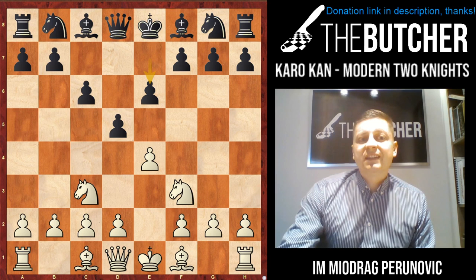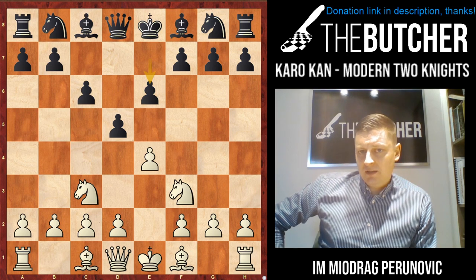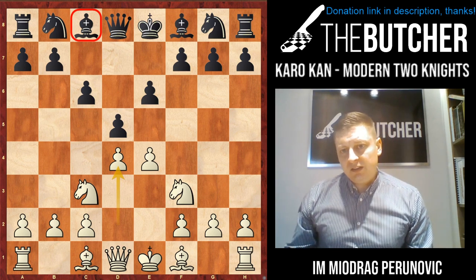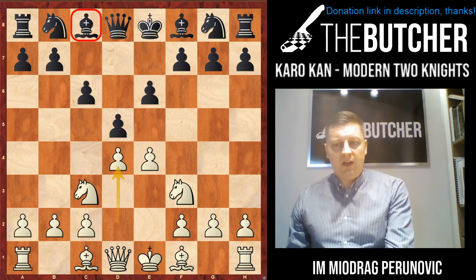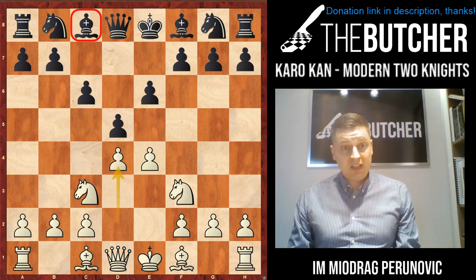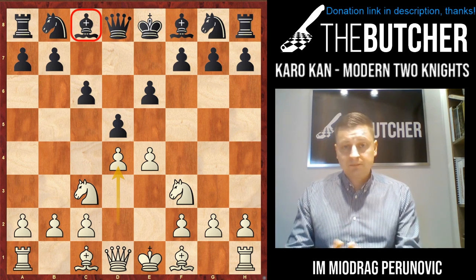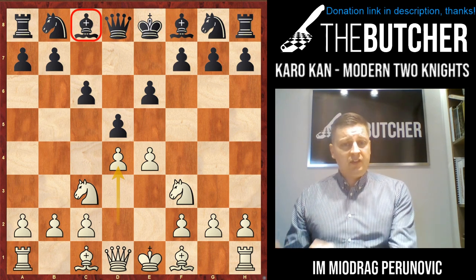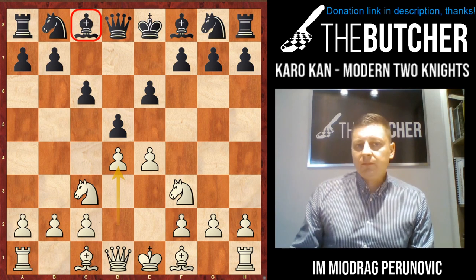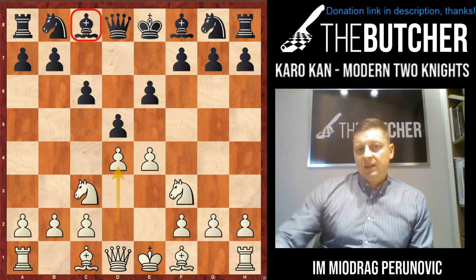The worst move is e6. They play neither French nor Caro-Kann, so basically if they go e6, you just play d4 and it would either lead to the French, where in the Steinitz French they would have Bb4 and Nf6, or in Caro-Kann they would have an open light-square bishop coming out from c8. Here they simply don't have anything. You just play d4, you have better development, they have problems with their pieces, and you play better versions of any French and Caro-Kann for White.